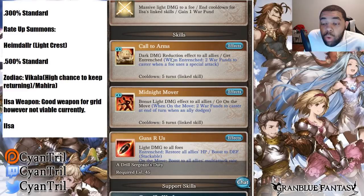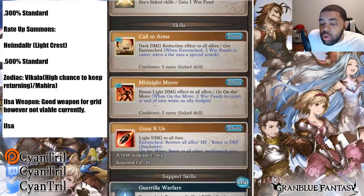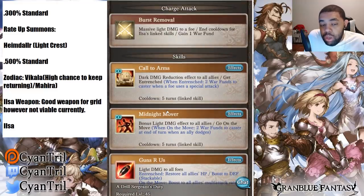Oh my god she's a full auto character, because she comes with a heal and perma defense — defense buffs. She's a full auto character. In full auto she's going to activate Call to Arms, then activate skill three, and repeat. So she has a full auto heal and stackable defense.